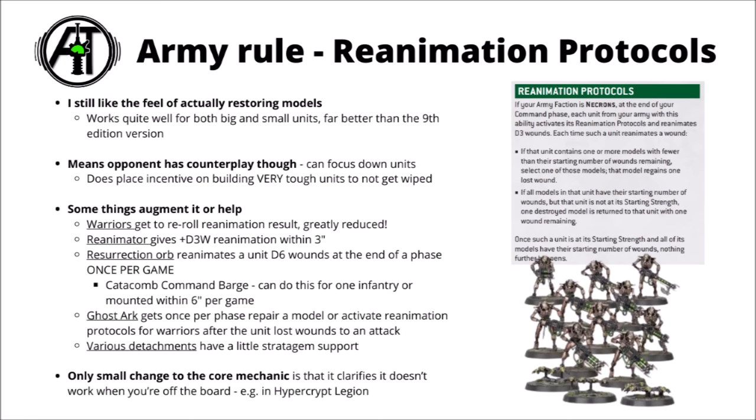Once per battle, at the end of any one phase, you get to gesture around with your Resurrection Orb and immediately trigger Reanimation Protocols to resurrect D6 wounds to the unit — a really quite big boost all in one go. But it does mean that you're not just going to be restoring your units in both command phases all game long. The same rule applies to the Catacomb Command Barge now — just one infantry or mounted unit within six inches once per game — and the Ghost Ark can allow the Warriors to reanimate again out of phase.